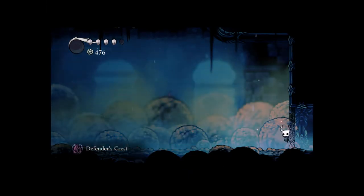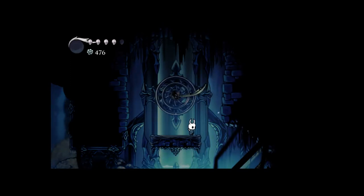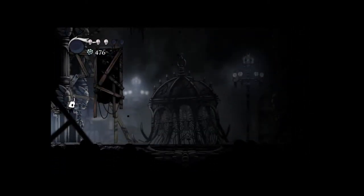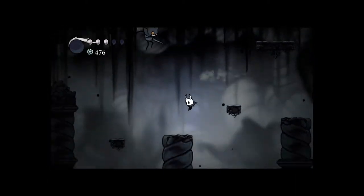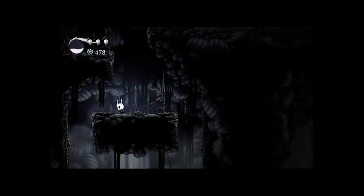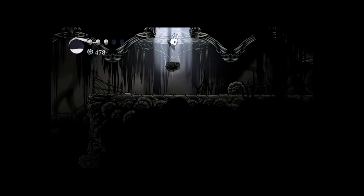And then you get the Defender's Crest. The main thing we wanted to do here was whack this and then get out. So now that we're here, I promised you that in this episode I'm going to show you where to get the Monarch Wings, so that's what I'm going to do. Okay, just fall down and keep on going down and over here — keep on going this way. And now we're in the Ancient Basin.